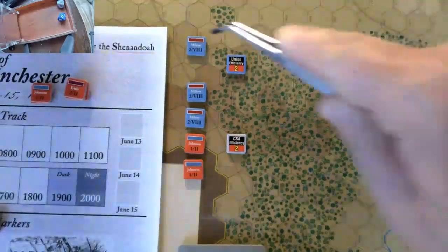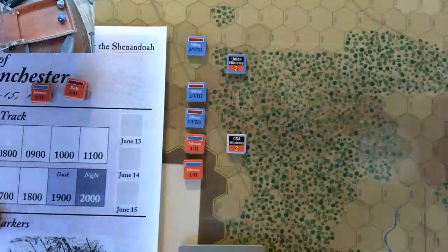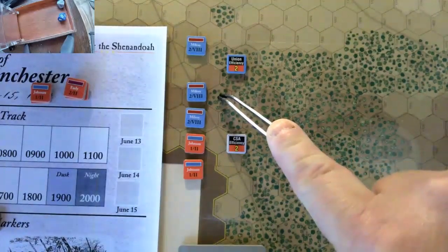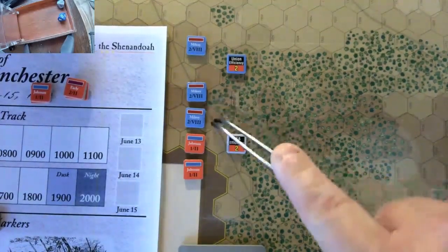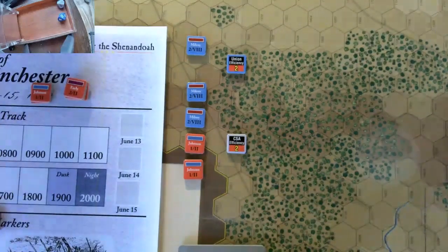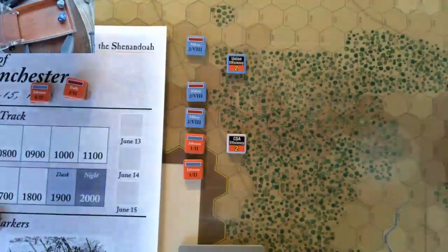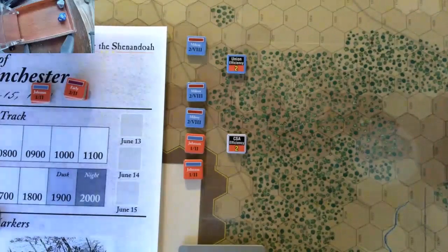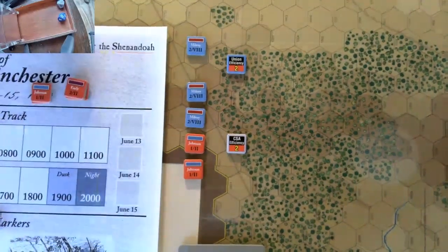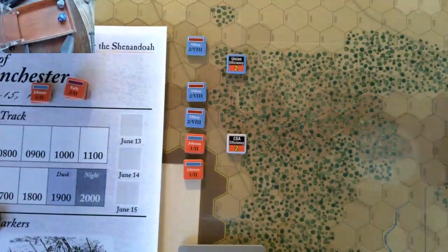Milroy, obviously with the initiative, took the first draw. Then, quite the opposite of the last turn, wound up with both his AM chits next, followed by all of Johnson's. So we've had kind of a back-and-forth where the chits have heavily gone either direction — either beginning or ending — for both sides at this point.